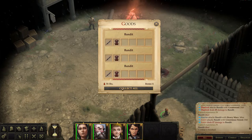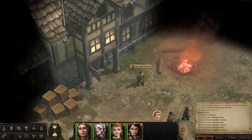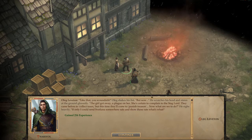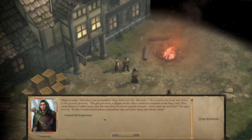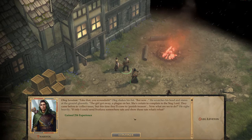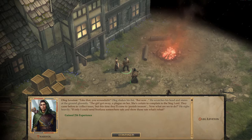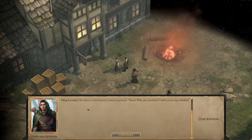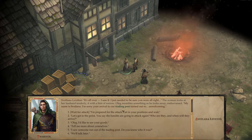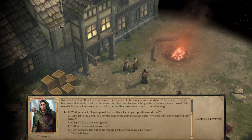This is a trading post so we collect everything. We wander over to talk to Oleg. He's concerned the girl who escaped will report to the Stag Lord and they'll come back to punish the treason. Svetlana comes out of hiding — she's glad Oleg is okay. She introduces herself and apologizes for the unwelcoming arrival.